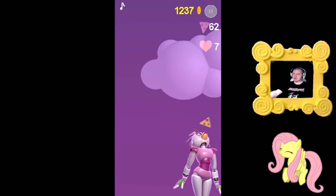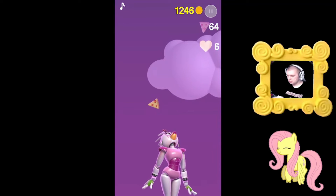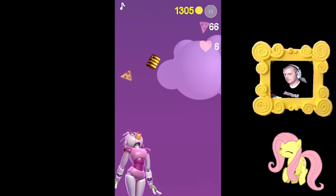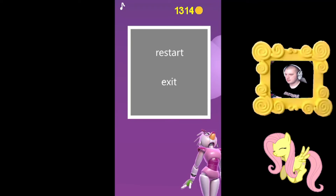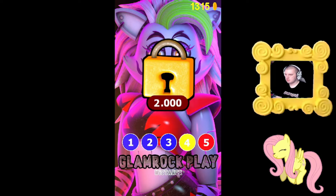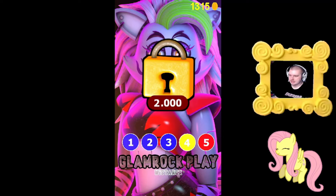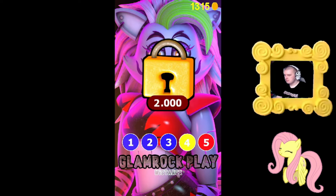Look at that — when I get hit by an item, she gets frozen. It's almost like I broke her at this point. I think I'm done playing. Can I exit out of this? I can. Alright, let's get out of this. I got one hundred — oh, I need two thousand to unlock that, okay. I think I gotta play this game a bit more, like hours, just to unlock each level, because each level is way too much to unlock Roxanne and Monty.